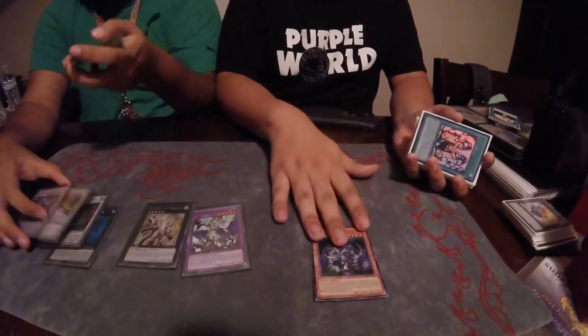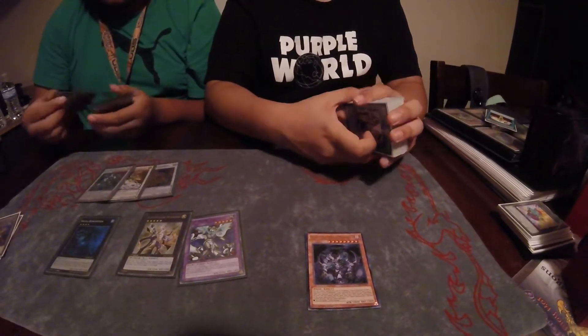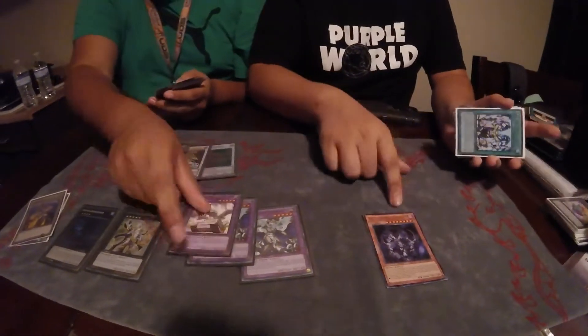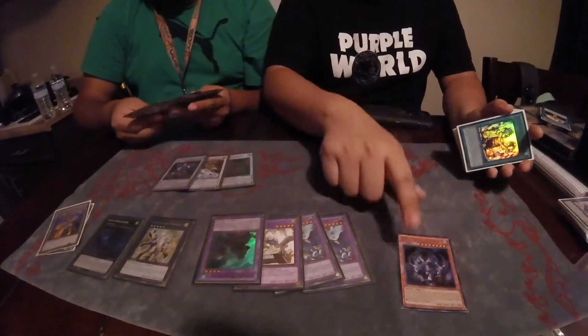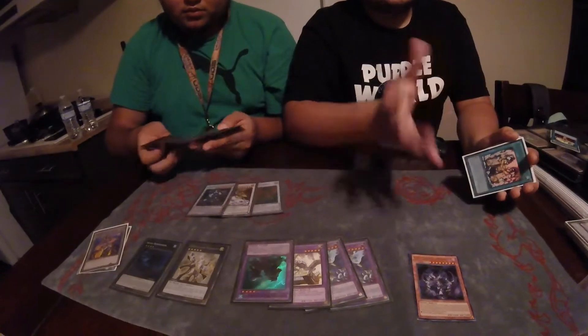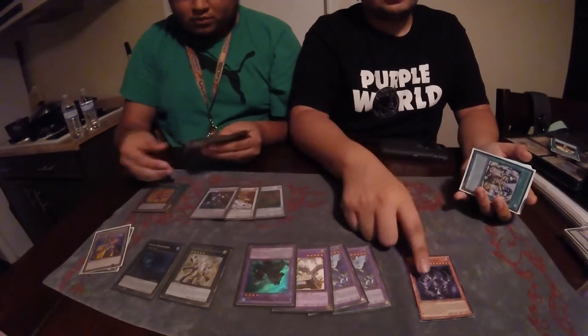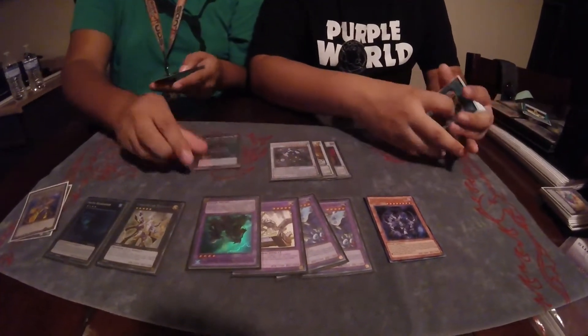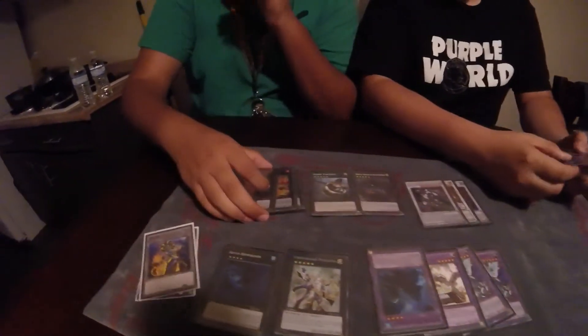The changes I made to the deck: I cut one of the Fiends because I saw myself drawing it a lot — I drew two of them at one point. Even though it's a really good Allure target, I cut it for another Allure target — specifically Megakies. Oddly enough, at the locals we attend some people still try to make the Domain version work, and Megakies is just great against almost any deck. You can Escalation summon it and banish two cards depending on whether you tributed a dark monster, and they still take a thousand damage no matter what.